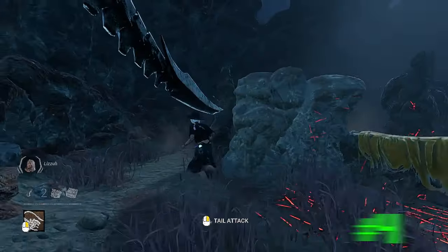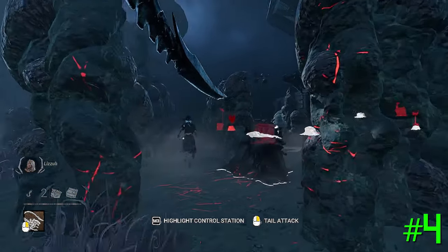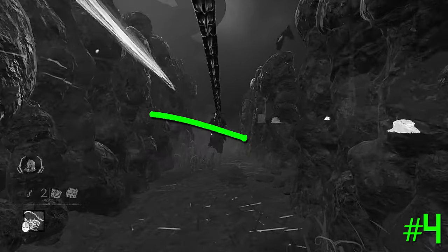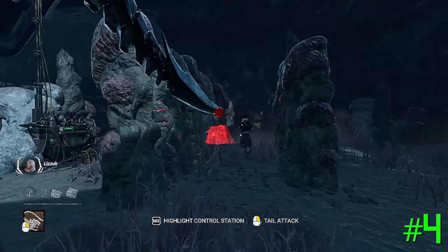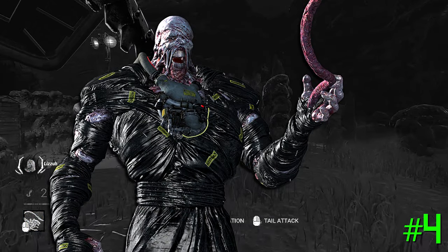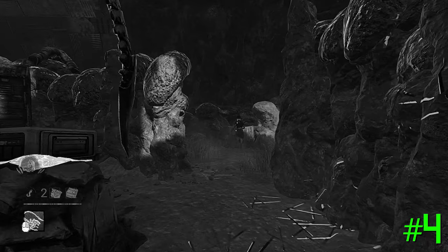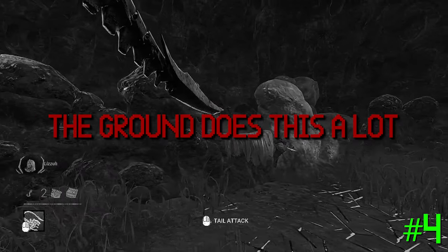Number four: strafe. You can actually strafe the Xenomorph's tail attack similarly to how you can with the Nemesis, dragging it left to right or right to left to cover as much space as possible. There's really no reason not to do this as much as you can. The key difference is that you must avoid collision — with Nemesis, if you hit collision with the tentacle whip, you can keep going. However, with the Xenomorph, when you hit a wall, rock, or any object including the ground, your tail attack stops.